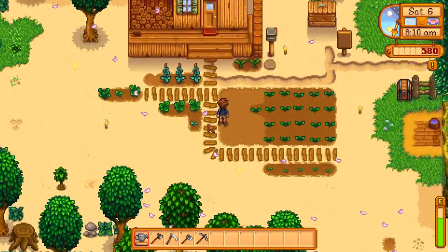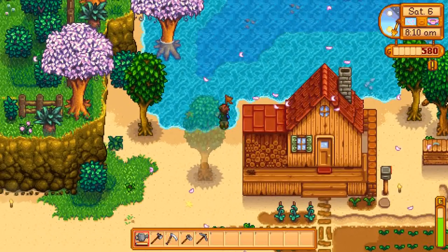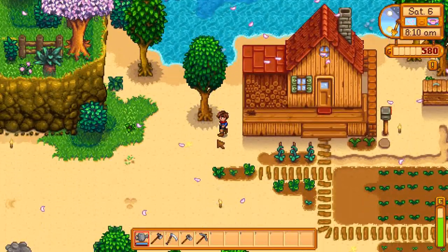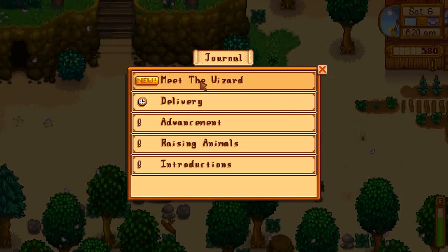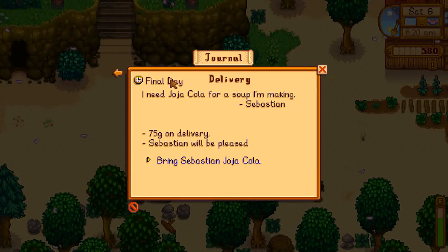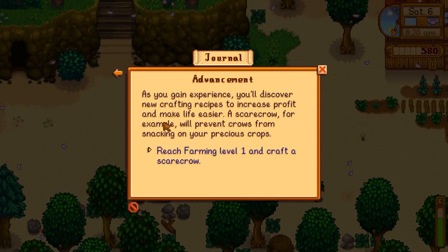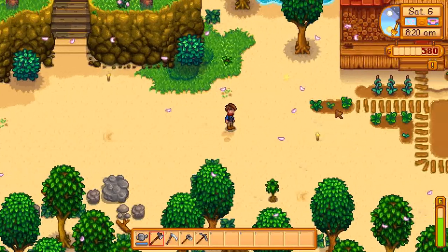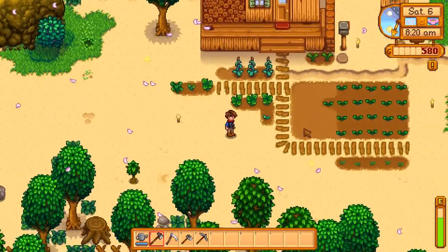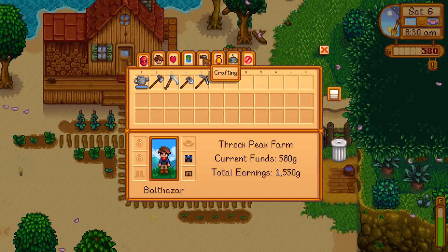Okay, that's everything - we're going to go fill this water can up. Let's look at our journal. Meet the wizard, enter the wizard's tower. There's our delivery - we should probably do that before we get started on anything else. We have advancement: reach farming level one and craft a scarecrow. So just to be safe and keep our plants from being eaten while we're gone, let's go ahead and craft that scarecrow now.